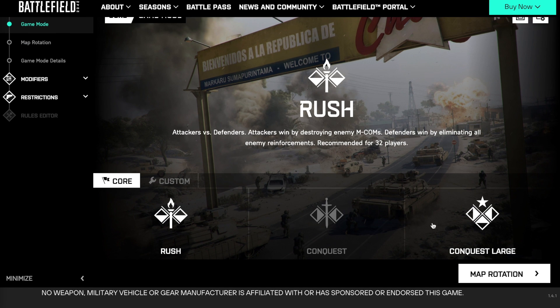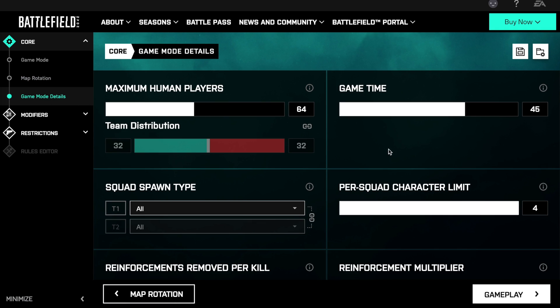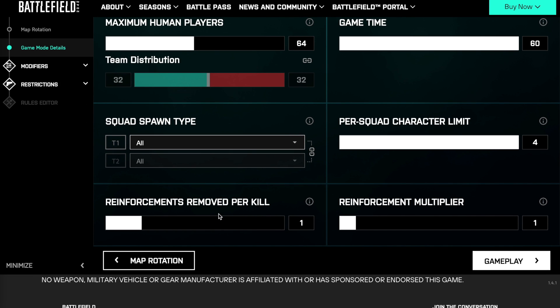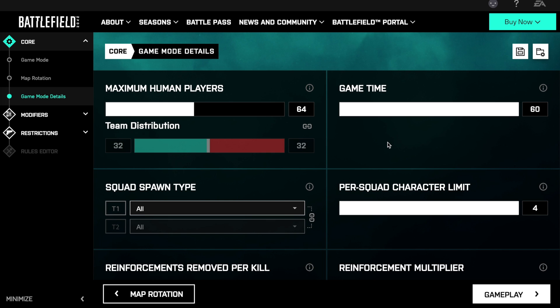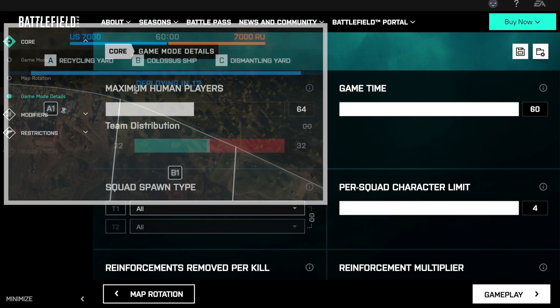Now quickly covering Conquest and Conquest Large — the way you set these is exactly the same. For Conquest small, confirm the switch, go into map rotation and add Discarded. Go to game mode details: Conquest small is 64 players, with a standard game mode time of 45 minutes. You can set that anywhere from 10 to 60 minutes — I'll put it on 60. Then we have the reinforcement multiplier. In Conquest small the standard reinforcement count is 700. If we set a 10x multiplier we'll get 7,000 tickets in a standard small Conquest game.